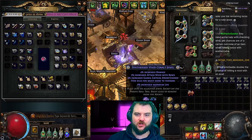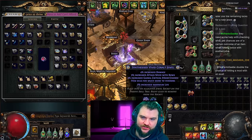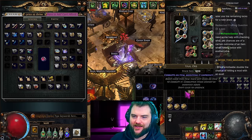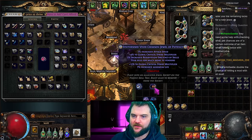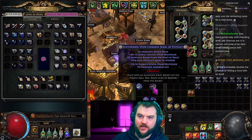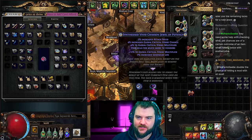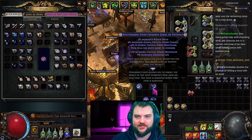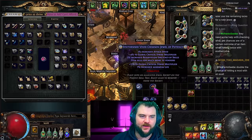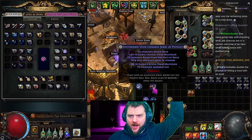Cast speed is not completely useless for a bow build since you can use it for Flame Dash, but one of these jewels would only scale two percent attack and cast speed whereas I could get ten percent crit multi instead — that's a lot better. On this other backup jewel the mods are all good, but ideally I'd change crit chance or damage to crit multi. So I'm making the executive decision to accept jewel one's RMR result and apply it.